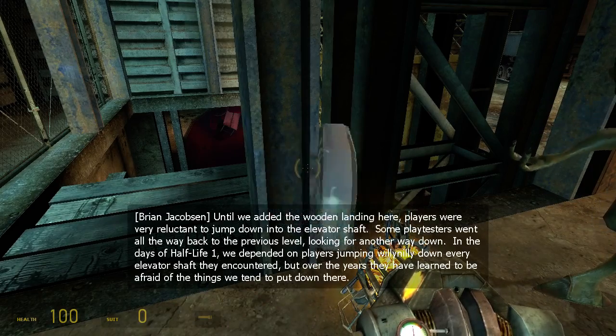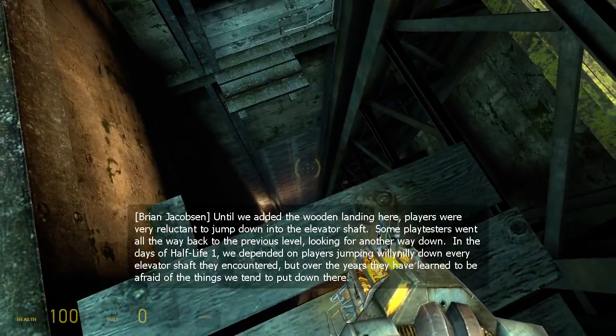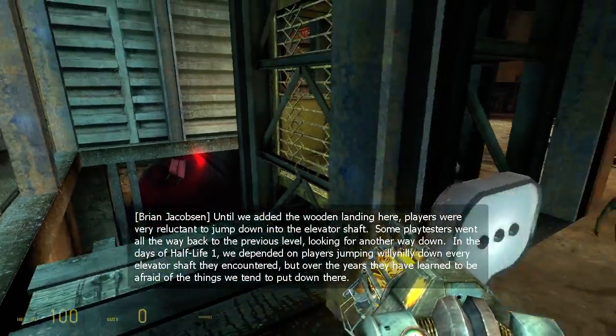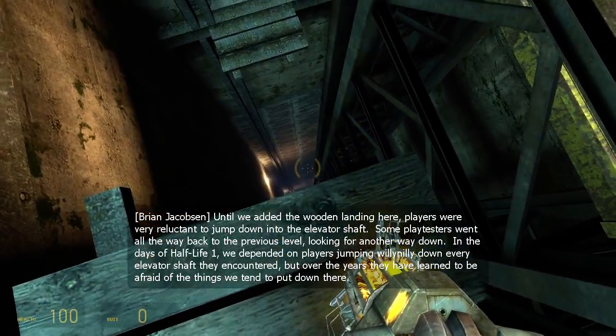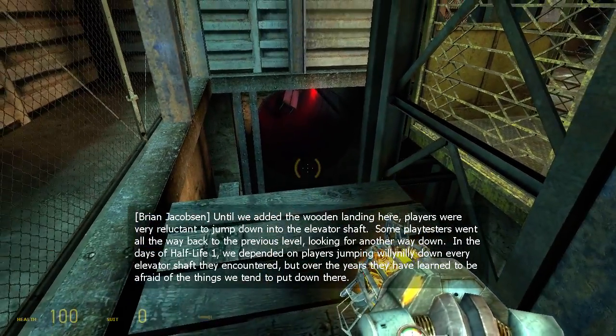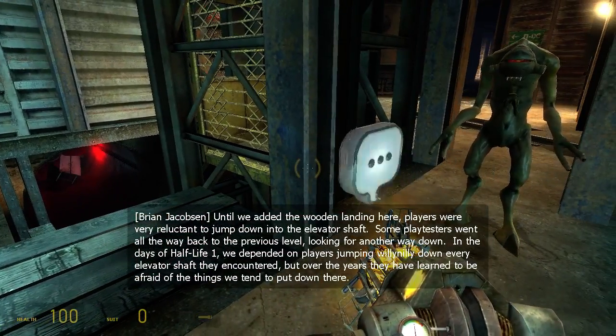Until we added the wooden landing here, players were very reluctant to jump down into the elevator shaft. Some playtesters went all the way back to the previous level looking for another way down. In the days of Half-Life 1, we depended on players jumping willy-nilly down every elevator shaft they encountered, but over the years they've learned to be afraid of the things we tend to put down there.